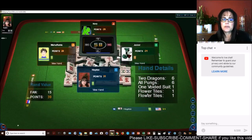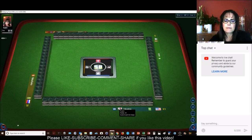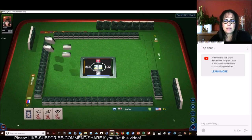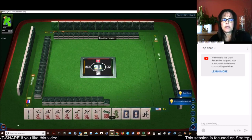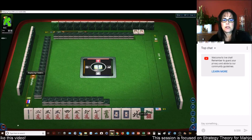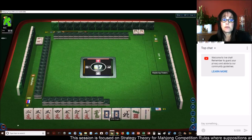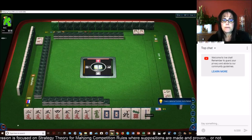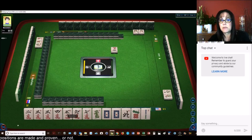We're into deal three now. Lots of cracks — we have two off-suit tiles here. Let's go for all cracks: Dragon Pung, Half Flush, which is one suit with winds and dragons — that's 6 fawn. Dragon Pung is 2. Four characters — so we can discard these two off-suit tiles and just Chow and Pung as best we can here.